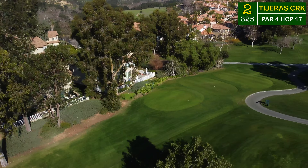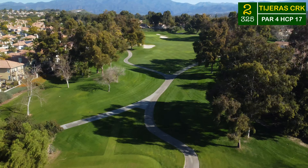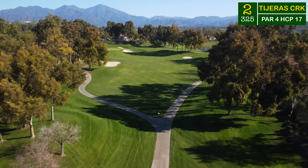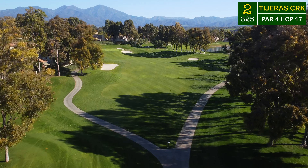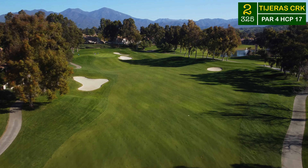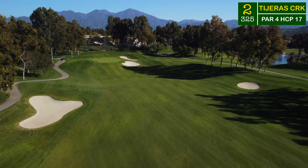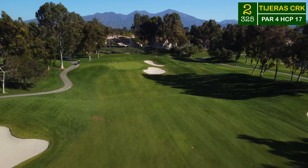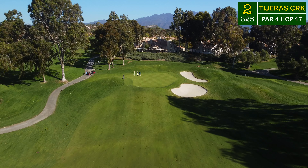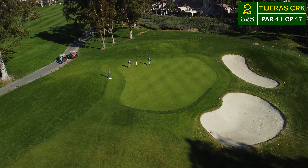We're off to the second hole — a shorter par four, 380 from the tips but only 325 today from those white tees. If you're playing it down the fairway, left and right bunkers are going to protect this. The fairway dips down past the bunkers and then raises back up into the green, which is protected by bunkers on the right and not much room to play with on the left. The big hill before the green is substantial here on this par four.